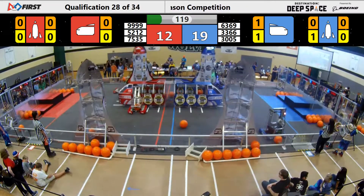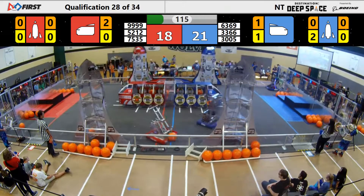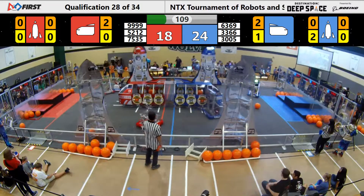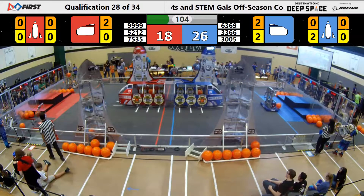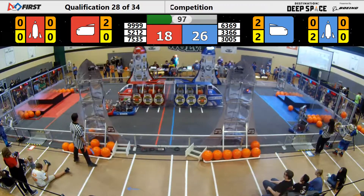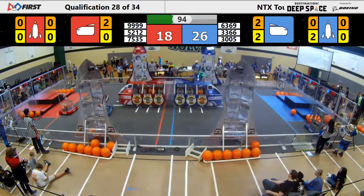Looks like we're having some real friendly competition over here. Chain Reaction able to score a cargo in the cargo ship there. Over on the Blue Alliance side of the field, the RoboChargers are filling up hatch panels on the front of the cargo ship while the PlowBots place cargo right behind them. We've got Chain Reaction over on the Red Alliance side of the field about to deliver cargo to the rocket ship.